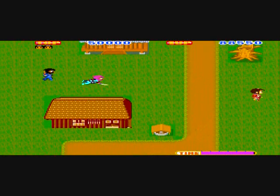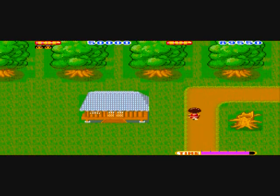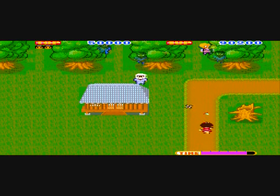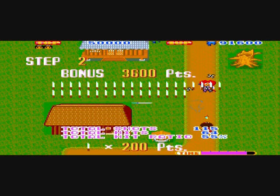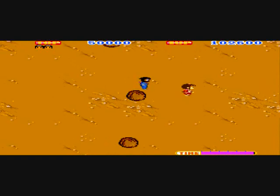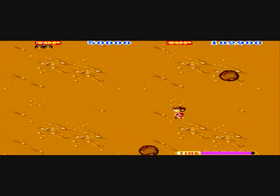Believe it or not, there is a way to have a higher count of enemies hit than shurikens thrown. If you do that, you get a 50,000 point bonus. You'll need about 8 to 10 shurikens to kill a boss, so if you want that big bonus, you'll need to be very judicious with your shots.